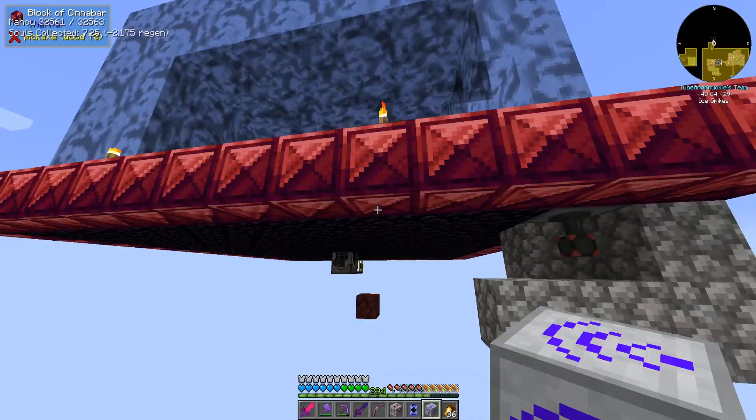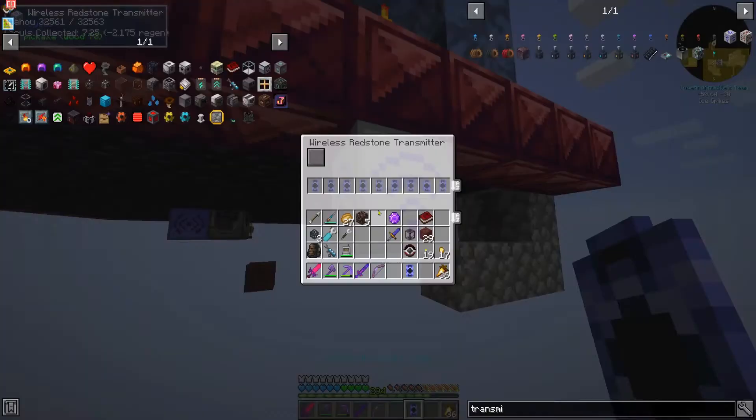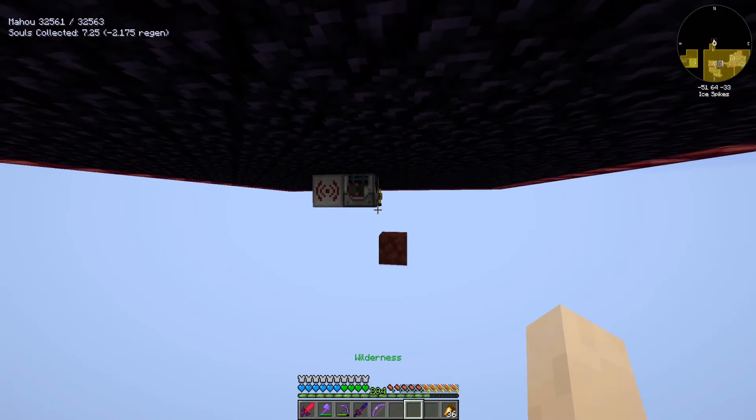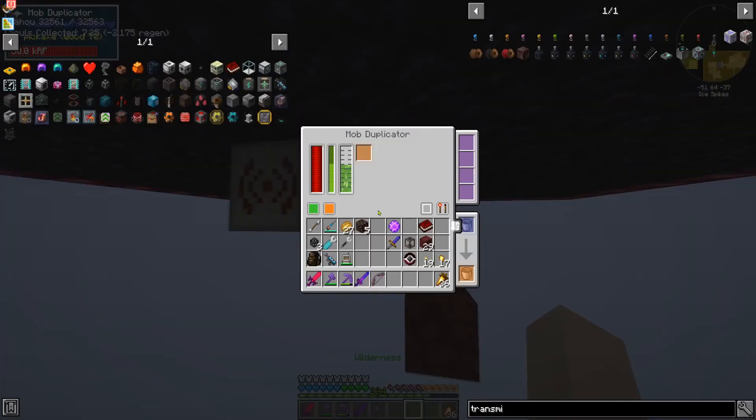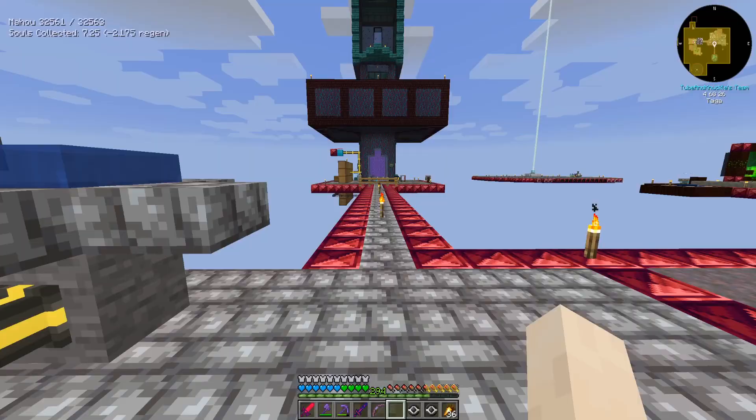Put that there — that's the transmitter. And then this will be the receiver. Set the GPS coordinates, pop it in here. Then set this to activate on a redstone signal, make it a pulse, and we'll put a button on here.